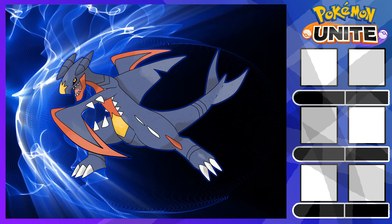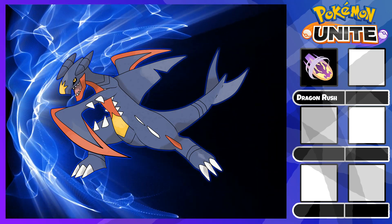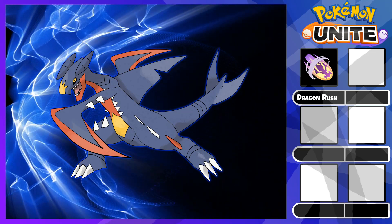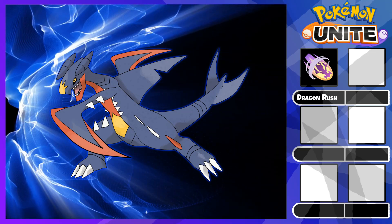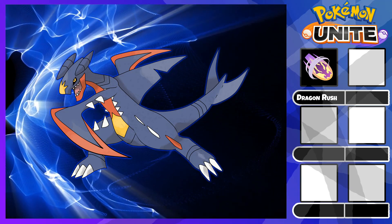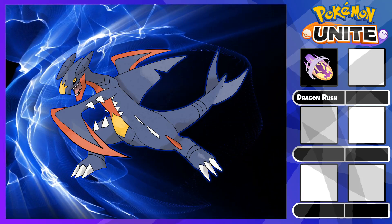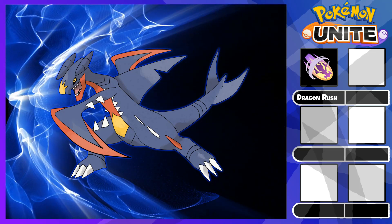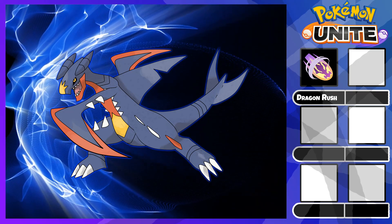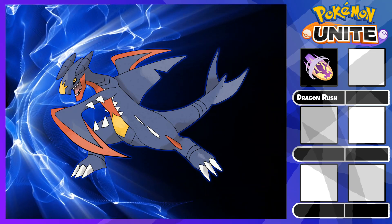Without further ado, let's get started with the build. First off, we have Dragon Rush. This ability is unlocked at level 6 and is your primary engage tool. This move makes Garchomp dash in a designated direction, shoving all opposing Pokemon hit. Dragon Rush has a relatively short cooldown at only 6 seconds, so it helps to stick onto the enemy and continue to dish out basic attack damage. Since it's a free dash, you can also use Dragon Rush to escape instead. This ability can be upgraded at level 11 to decrease the movement speed of enemies hit to further help Garchomp stick onto the enemy.